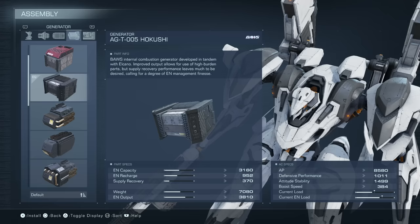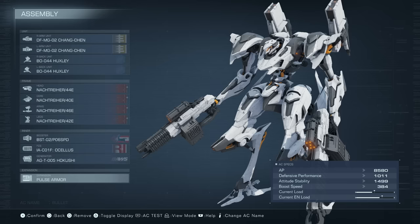Lastly, we use pulse armor to prevent staggers and win our close range engagements. So that's it for the build. Thanks again so much for watching, and I hope you enjoy the video.